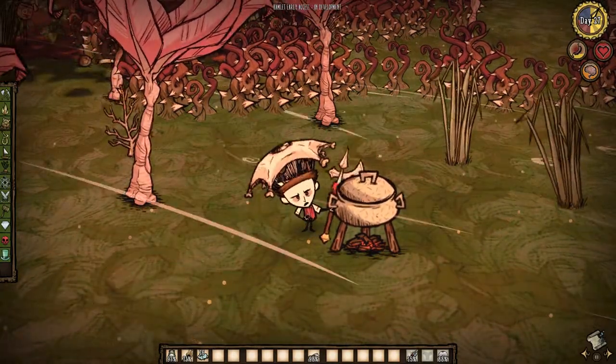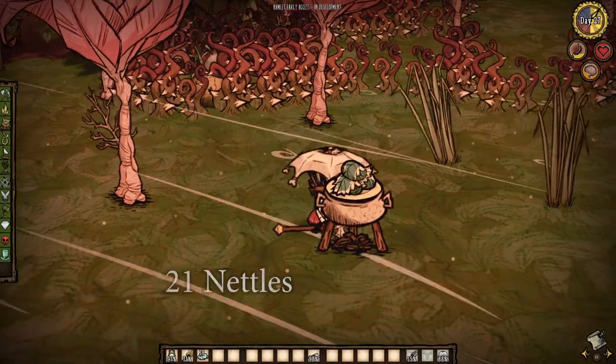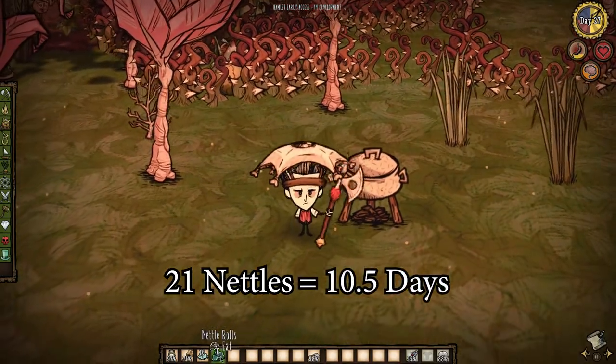Lush season only lasts 11 days and hay fever doesn't typically hit until the second day. This means that a mere 21 nettles cooked into seven nettle rolls can keep your player hay fever free throughout the entirety of the season.